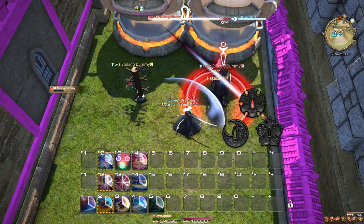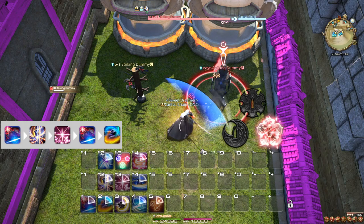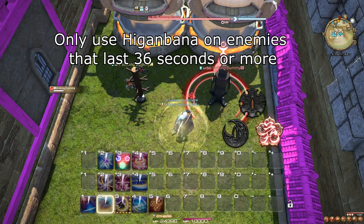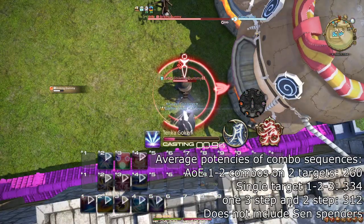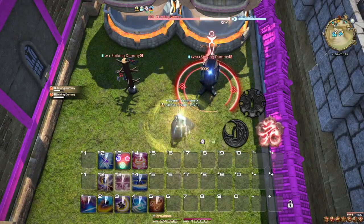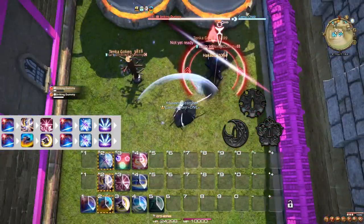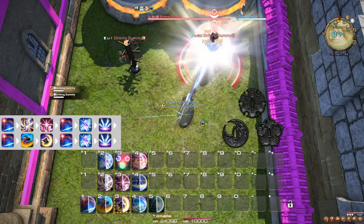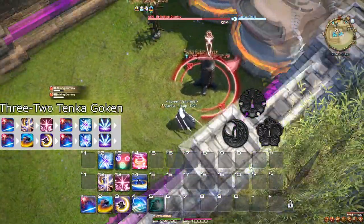When there are only two targets, the rotation turns into an odd combination of both the single target and AoE rotations. You start by getting your buffs up — starting with Shifu, as you would with the single target rotation — then you want to use Higanbana on enemies that will survive for a long time. If there are none, which is often the case, you should instead use Tenka Goken whenever possible. Since you only need two Sen to do so, but your single target combos are better on two enemies than your AoE options, your combo rotation changes significantly. Check which buff has the shortest duration, use that combo, then use the Hakase-Yukikaze combo. After that, use Tenka Goken and repeat. For example: Hakase, Shifu, Kasha, Hakase, Yukikaze, Tenka Goken, Hakase, Jinpu, Gekko, Hakase, Yukikaze, Tenka Goken — repeat. Let's call this the 3-2 Tenka Goken combo.